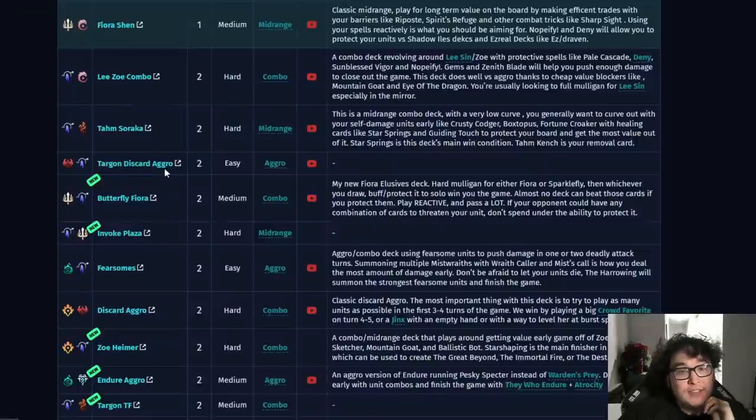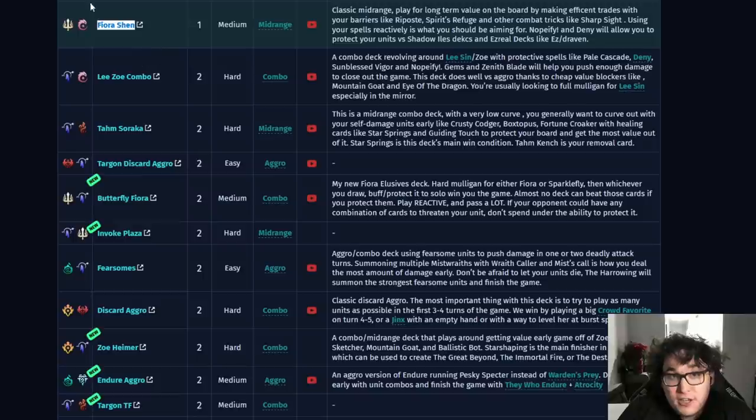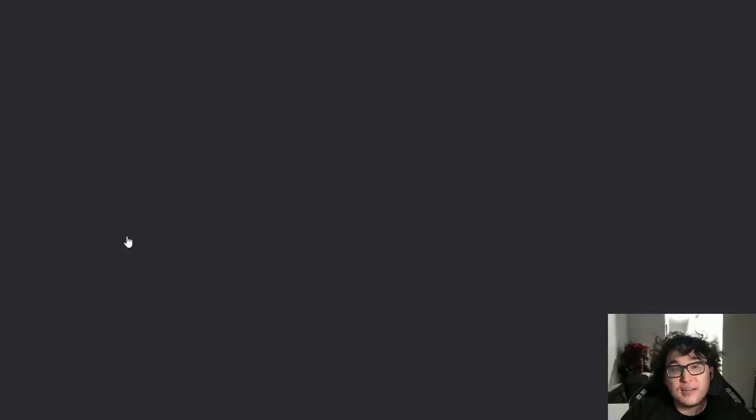I really love where we're headed. There's a lot of very high skill-ceiling combo decks like Butterfly Fiora, Tom Soraka, and Lee Zoe Combo creeping up on the heels of tier one. There's a good chance that next week, if more people are playing Lee Zoe Combo, it could get a play rate spike and potentially dethrone Fiora Shen — they could switch places. Running Deny and Nopeify is just really good right now.